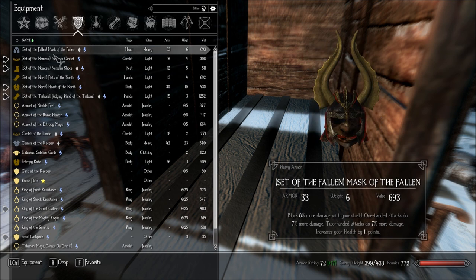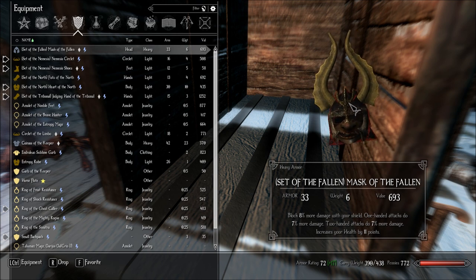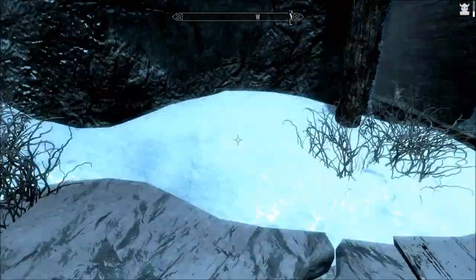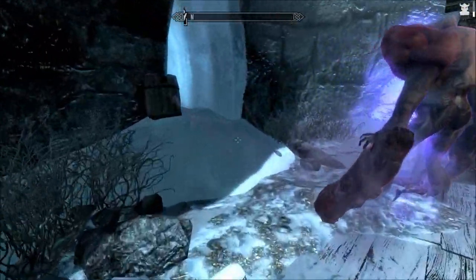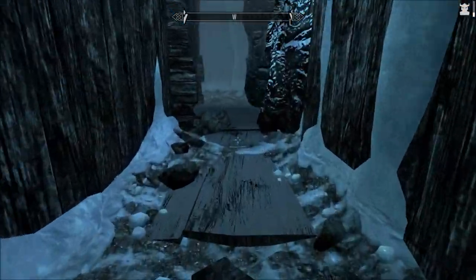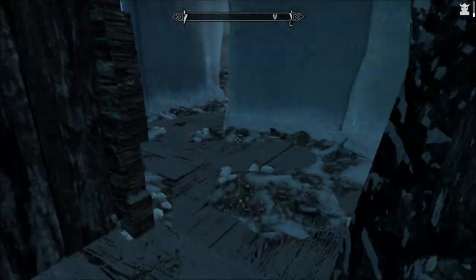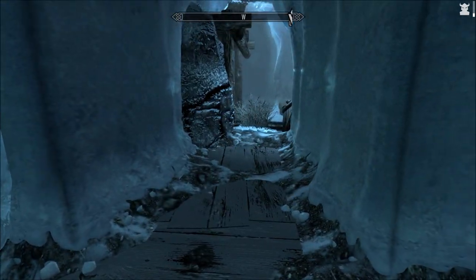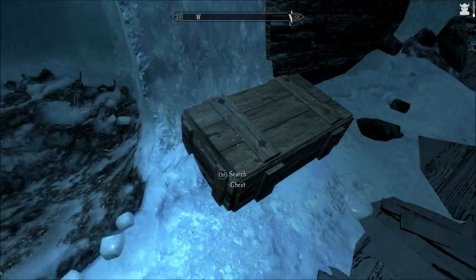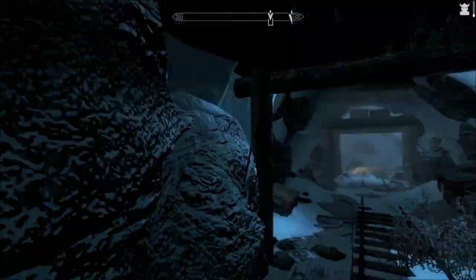Unless I come across something even more awesome. That other piece is weird looking — heavy armor, block 8% more damage with shield, one-handed attack 7% more damage, same for two-handed, health increased by 11 points. I don't want that. Mine complete — I'm done here.